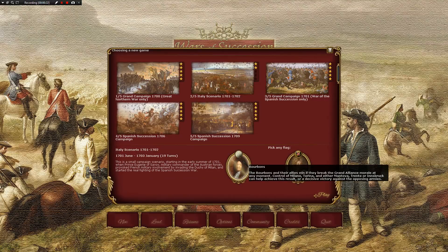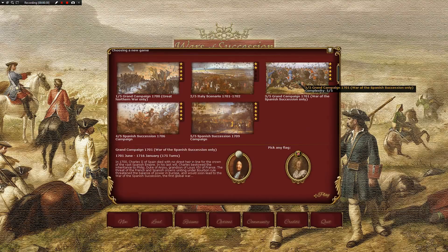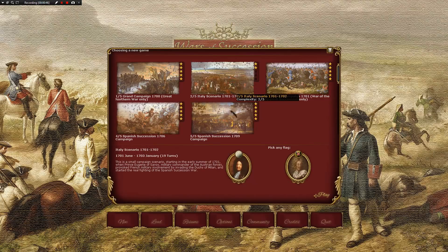We also have the Italian Scenario, and this allows us to play as the Bourbons against the Grand Alliance. This is the shortest campaign in the game. We've also got the major campaign here, 175 turns, and this is the War of Spanish Succession. I know that a lot of Spanish people are looking forward to this particular title because there are a lot of Spanish wars here that you can play as. Today, we're going to be playing as the Bourbons in the Italy Scenario and trying to defend Milan and the surrounding Italian principalities from the Austrians. Let's see if we can do it, guys.